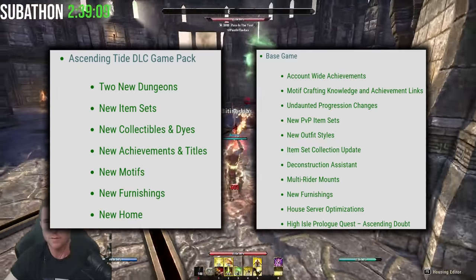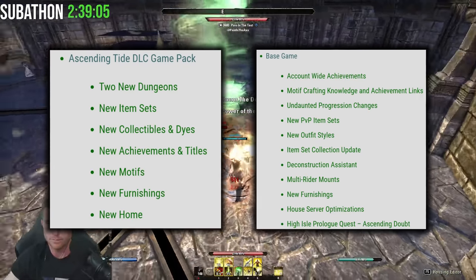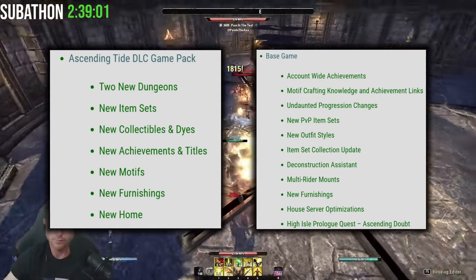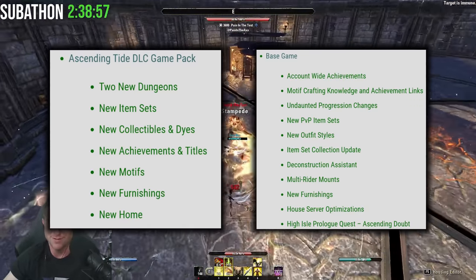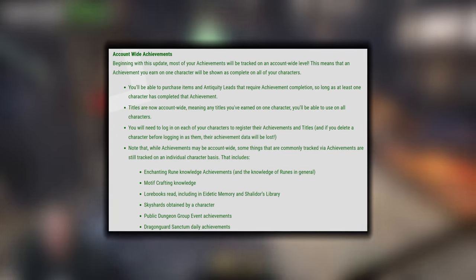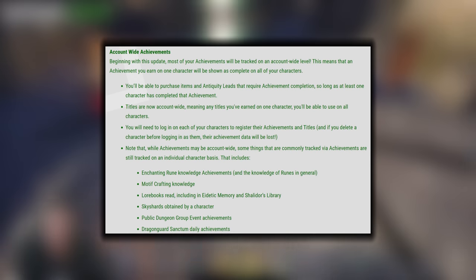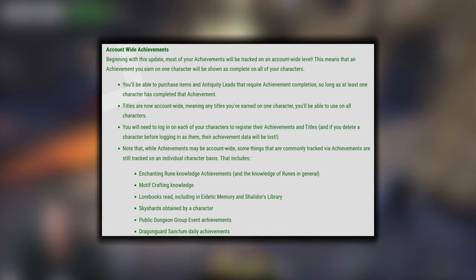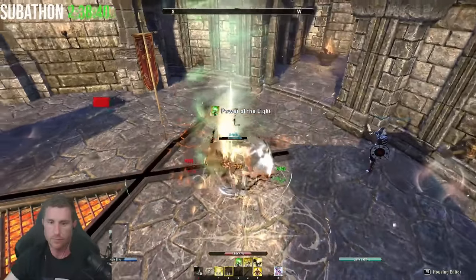Update 33 base game includes: motif crafting knowledge and achievement links, undaunted progression changes, new item sets, outfit styles, item set collection update, deconstruction assistant, and multi-rider mount — so you can ride with a buddy or a companion, and they do work in Cyrodiil. New furnishings, house server optimization, and a new prologue quest. The most important feature people want to know about is account-wide progression, which allows you to unlock all achievements on your characters in one massive collection. Though somewhat controversial, this will also include titles.